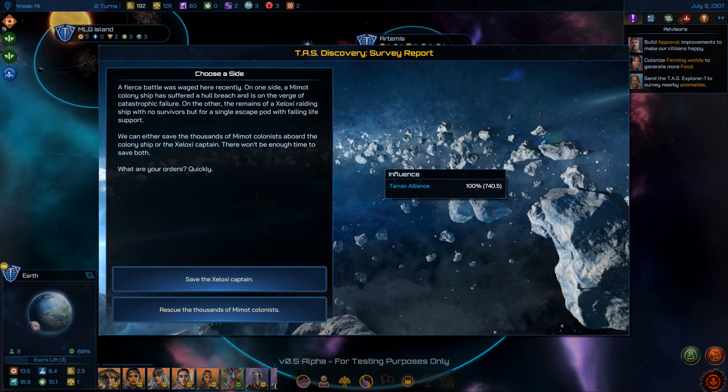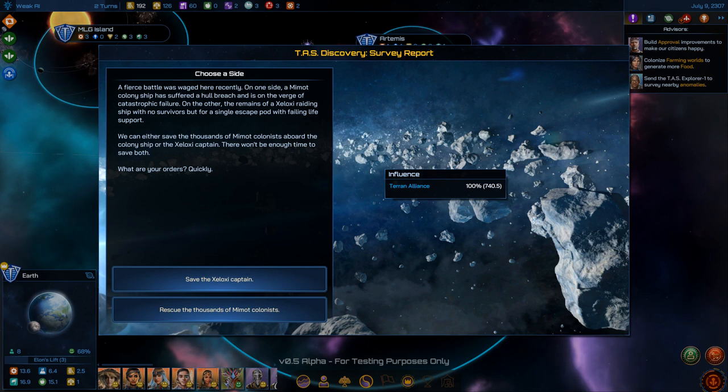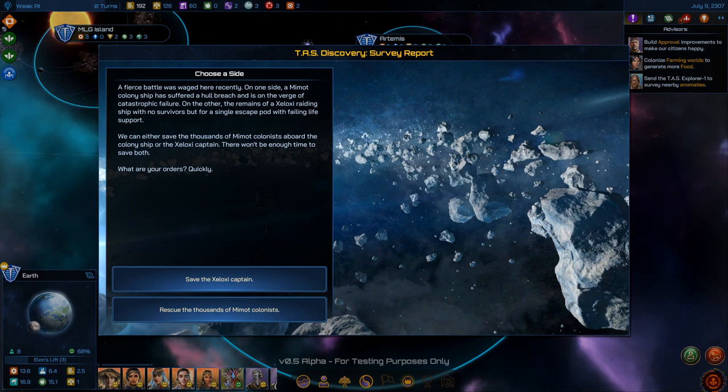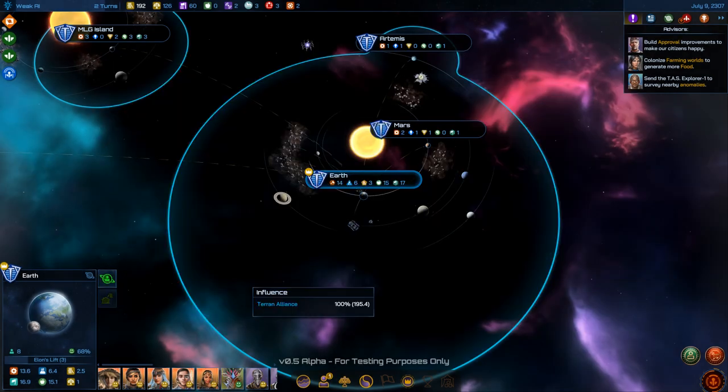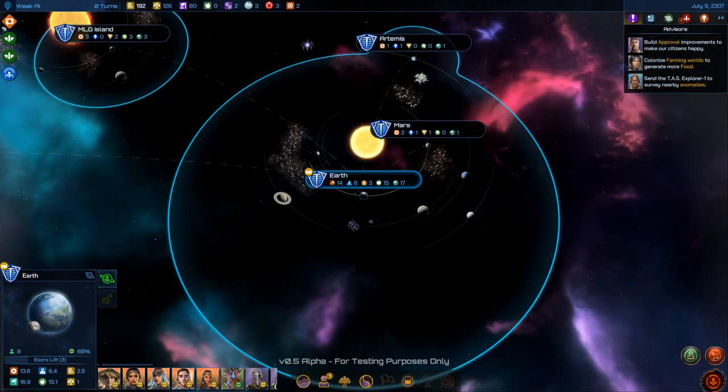An event: a fierce battle here recently — on one side, a Maimot colony ship with a hull breach on the verge of catastrophic failure; on the other, a Zelzani raiding ship with one survivor in a failing escape pod. We can save thousands of Maimot colonists or the Zelzani captain — not enough time for both. I'm going to save the captain for the leader gain.